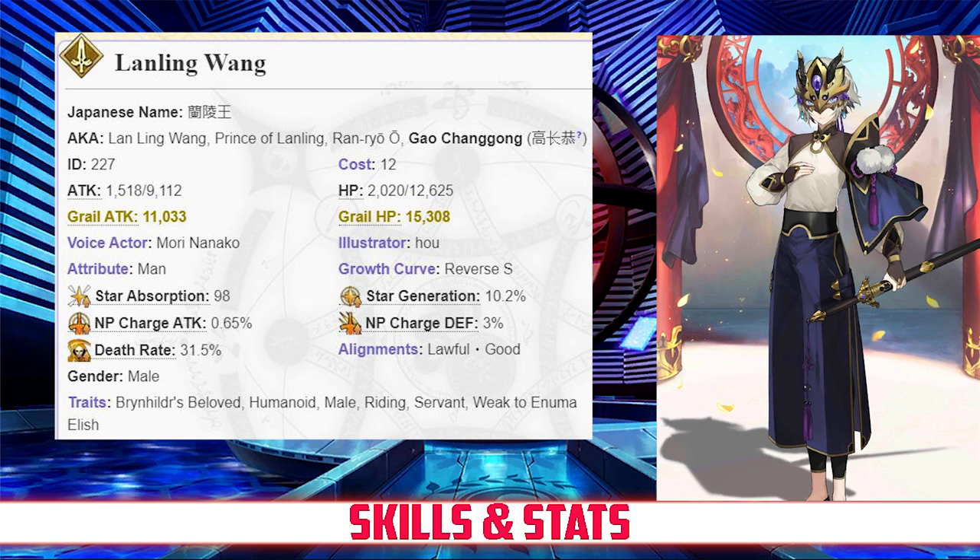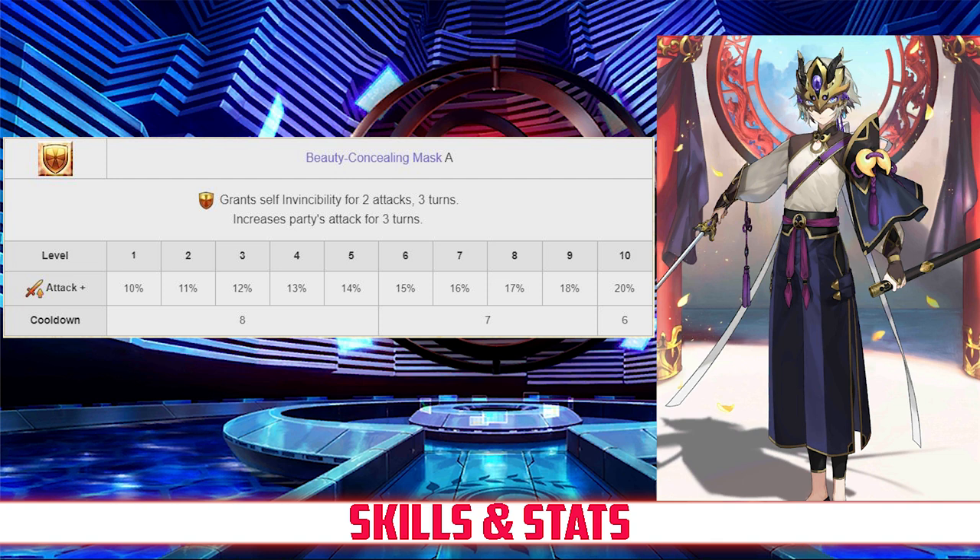Taking a look at his skills, his first skill is Beauty Concealing Mask, rank A. This grants himself invincibility for 2 attacks or 3 turns, and increases the party's attack for 3 turns between 10 and 20%, depending on level.